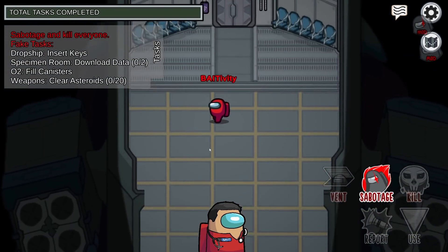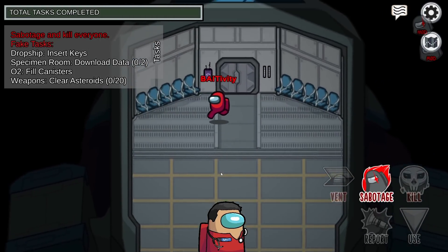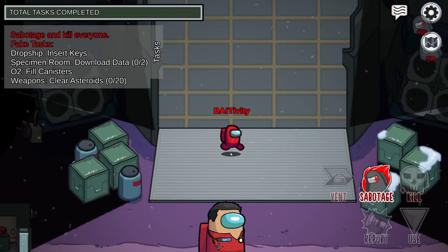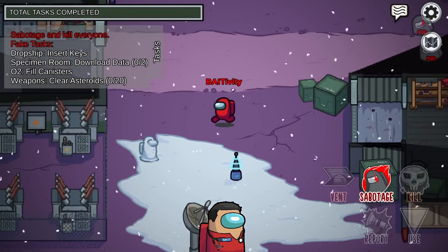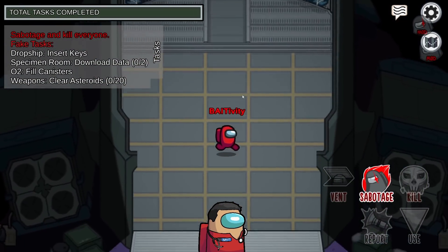They've also replaced the Chart the Course task with Reboot Wi-Fi, which means crewmates can start the Reboot Wi-Fi here but they have to wait 60 seconds or a subsequent round before they come back and finish the task. That essentially gives crewmates another reason to come up to Dropship, and through that it provides another opportunity for killers to kill, and means people will actually have to check this place for bodies now, which is really good.